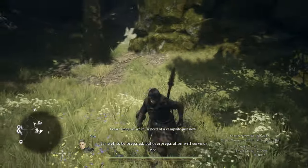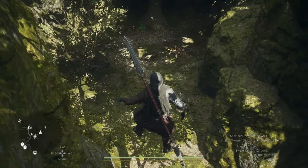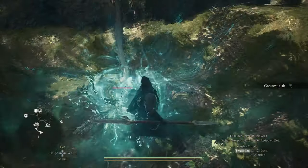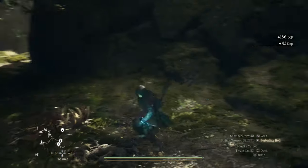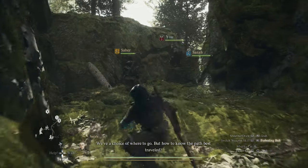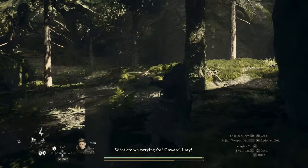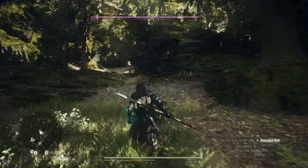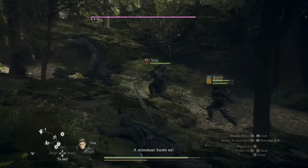Take the right side and drop down from here — you can drop down anywhere you like. Take down these enemies because there is a mentor-like NPC right in front of us. There's a friendly character here that should not be a problem.